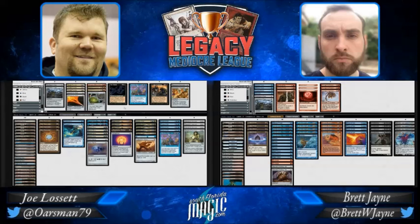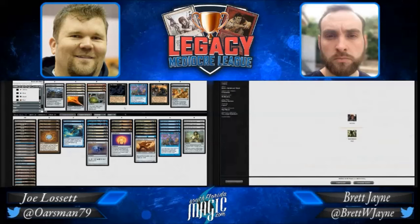Notion Thief came in. The Thopter Sword combo came out - probably thinking it's too clunky. Once it gets to the point where Brett starts attacking, you have to cut something and it's a very marginal edge; you can't actually control the game with that.